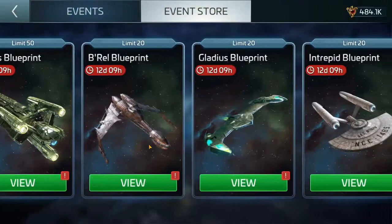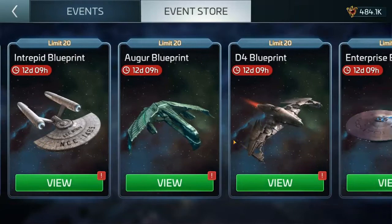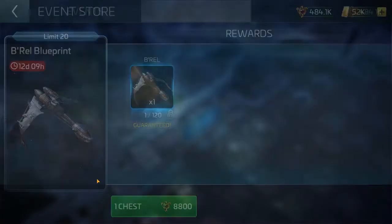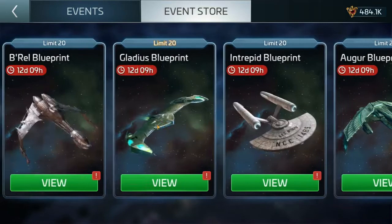The ships available in the store are based on your level and reputation tier. For example I have the B'rel, the Gladius, the Intrepid, the Augur, the D4, and the Enterprise based on my faction locks and level. I feel the same way about these ships as I do about faction miners — if you're close to cooking one of these, go ahead and grab the last few blueprints you're missing.